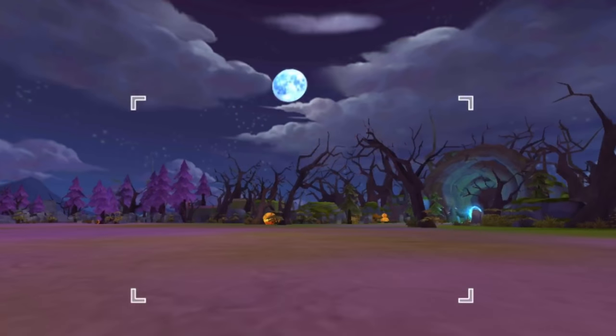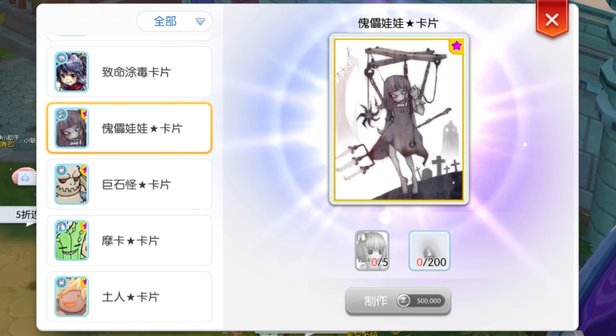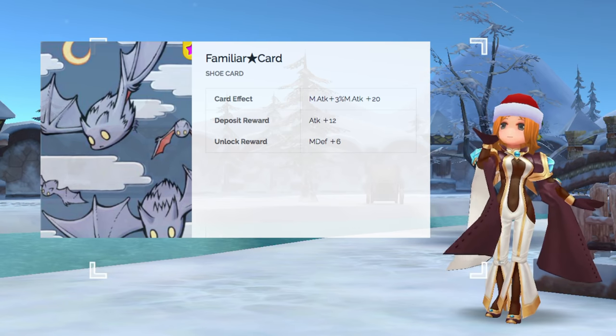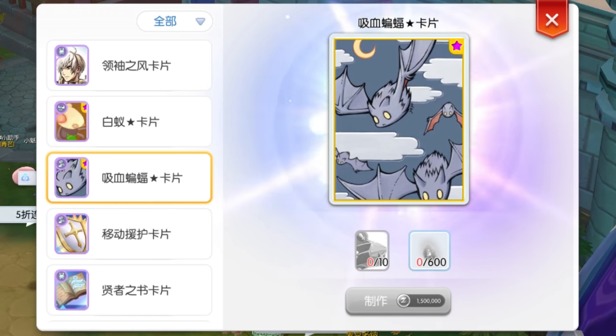The Yo-Yo Star card gives plus 3 Evasion and plus 3 Crit, and can be a cheaper alternative to the Andrei Star card for critical type builds. The ingredients are Free Yo-Yo card and 150g Dust. Next, we have two Shoe cards. The Marinette Star card gives less 10% Ghost damage taken and plus 5% Ghost attack — great for Warlocks using the White Imprison plus Soul Expansion combo in PvP, together with the Telepathy Amplification card in the offhand. The ingredients are 5 Marionette cards and 200g Dust. The Familiar Star card gives plus 3% magic attack and plus 20 magic attack, with a deposit reward of plus 12 attack. This replaces the Aguirre card and Black Witch Star card as the best shoe card for Warlocks. The ingredients are 10 Familiar cards and 600g Dust.